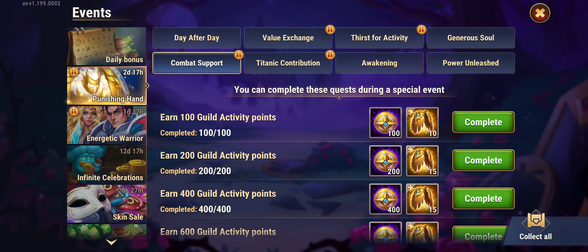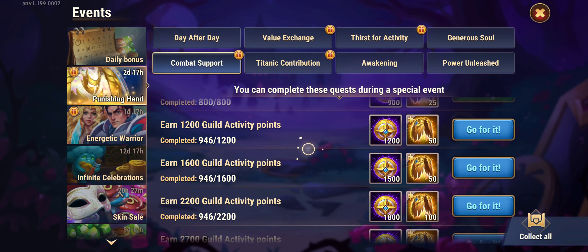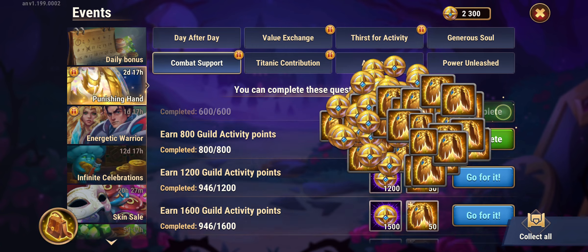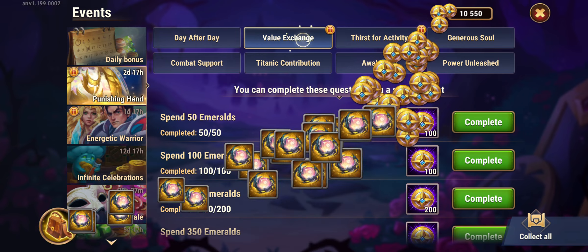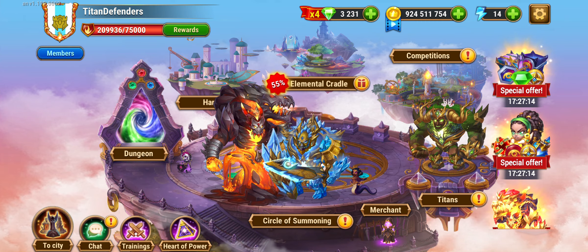For Activity Points, remember you can sell artifacts, but 2700 is around 1000 per day of energy, so you really don't need to sell anything, and you will get some of them from here as well. So let's take them to be able to unlock the Titan. I'm going to go now to my spheres.